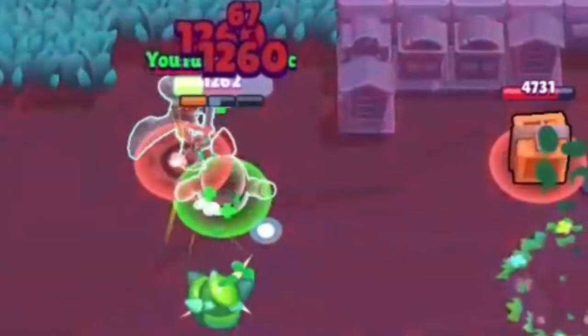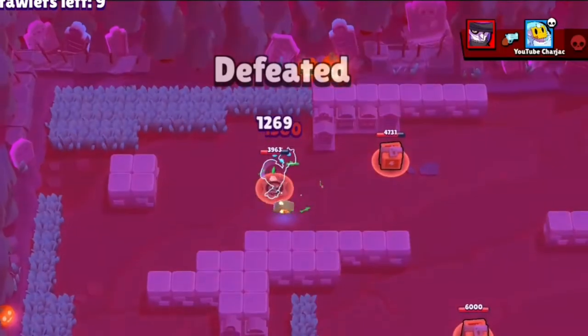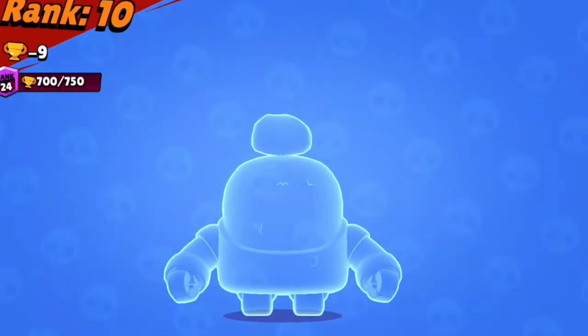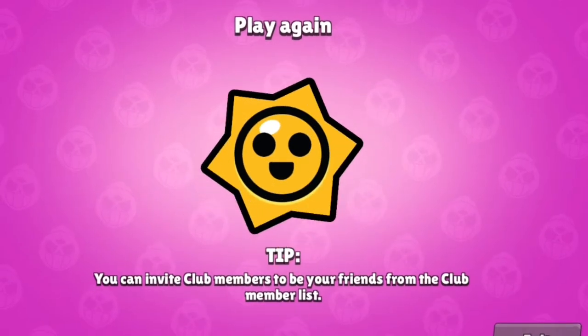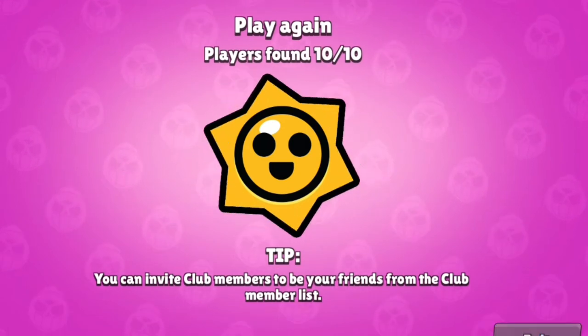Mortis is also a good option. When you get to rank 24, prey on all those Sprouts and you are set. The problem is getting him there, as Mortis isn't very good before rank 24. Please ignore that clip I just showed — I was in round 23, still a noob. But now I'm a pro, otherwise I wouldn't be making this video.